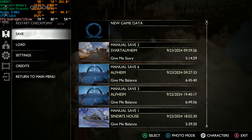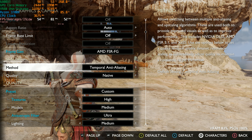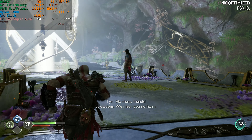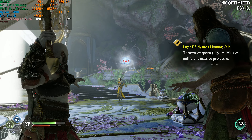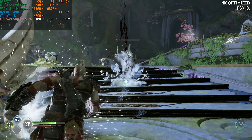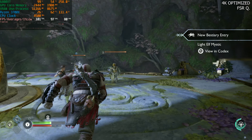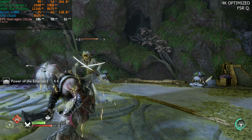Let's take a look at FSR quality this time around. We're going to disable FSR frame generation, throw on FSR quality, and jump back to the Alfheim temple. With 4K optimized settings and FSR quality, we're pretty close to 100fps. That's a nice improvement, and FSR actually looks really good in this game, especially at 4K — really, really nice.